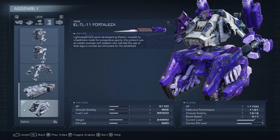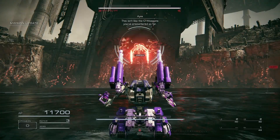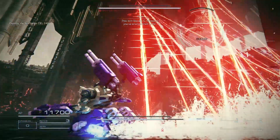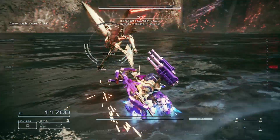The only thing you really need to learn for this strategy is how to dodge the first attack of the fight. This attack always plays at the start of the fight, and how you want to approach it is: as soon as it goes up into the air and starts to shoot lasers at you, you want to start rapidly moving to the left, and then sort of strafe in onto it. It'll take a few tries to master it, but once you do, that's all you need to know.